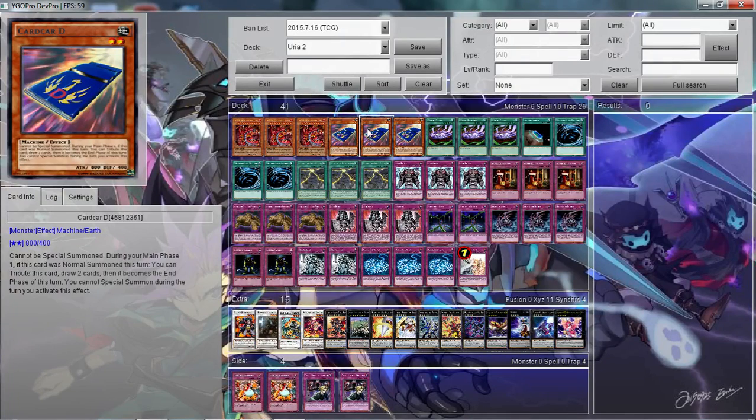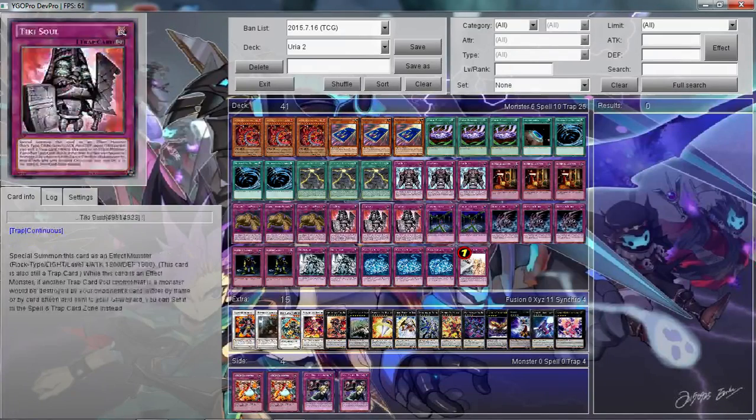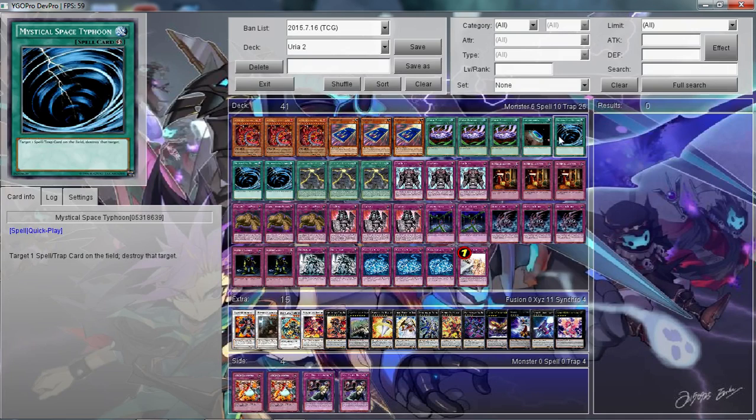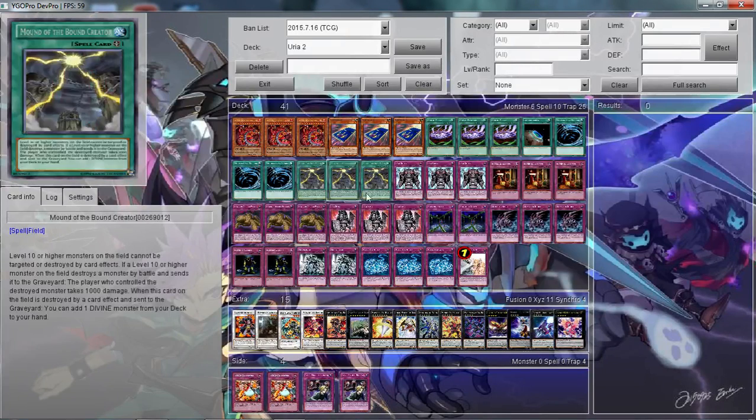Most of your stuff is setting. Really the only time you summon during your main phase is Uriah himself. I play triple Magic Planner because everything else is a continuous trap just about. One Terraforming to search Mound of the Bound Creator. Triple MST because back row is a bit of a pain for this deck. And then triple Mound of the Bound Creator, because this basically gives Uriah immunity to just about everything.